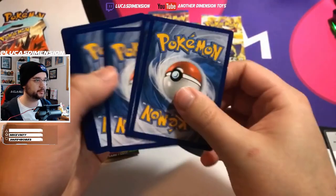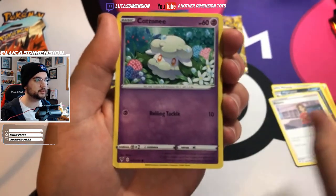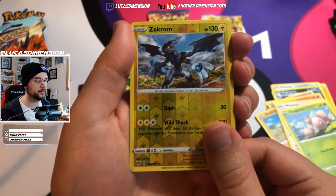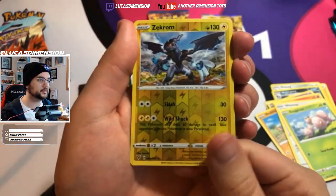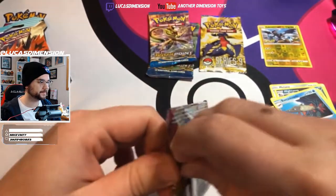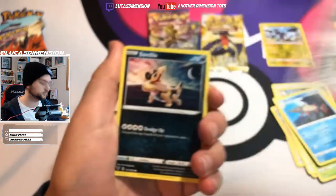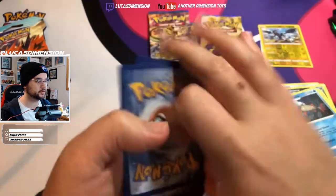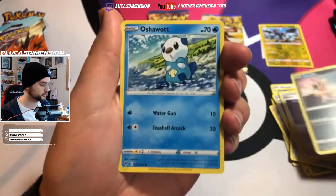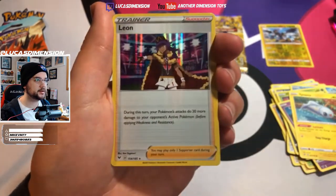Now let's try again for the Rainbow Pikachu — I know it's extremely hard to pull. We got Maractus, Mudsdela, Cottonee, Mudbray, Slugma, Whismur, Exeggcute, Zekrom Reverse Holo, Zekrom, and a Beartic. Packs have been kind of tough for me — if I'm lucky I'll get one pull. But I did get Rainbow Espeon GX and a gold water energy before. Another Maractus, Girafarig, Sandile, Oshawott, Pankosea, Clefairy, Tynamo, Roserade, and a Holo Leon.